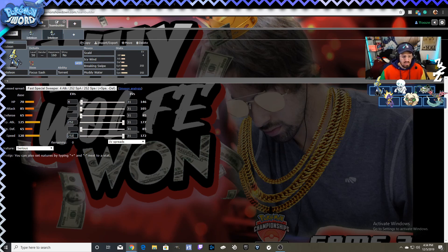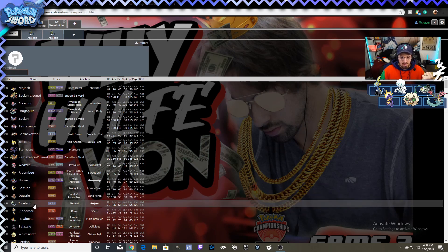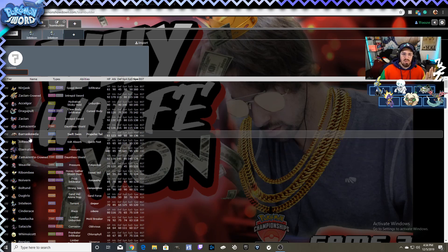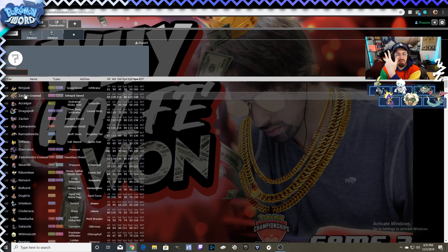Once you're Timid, the only things outspeeding you are Dragapult and a handful of others. You'd only get outsped by Boltund — nobody uses it — Noivern — nobody uses it — Ribombee, Weavile, legendary mons, Jolteon — nobody uses those. Barraskewda is one to worry about, Dragapult is one, and Accelgor is occasionally seen. So only about three Pokémon in the metagame would you really have to worry about being faster than you.